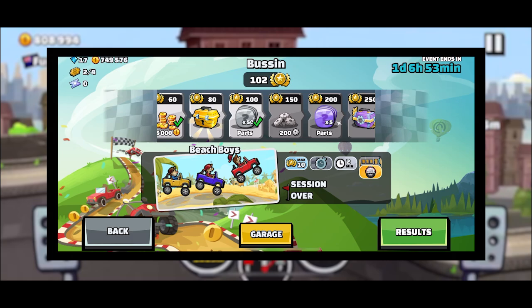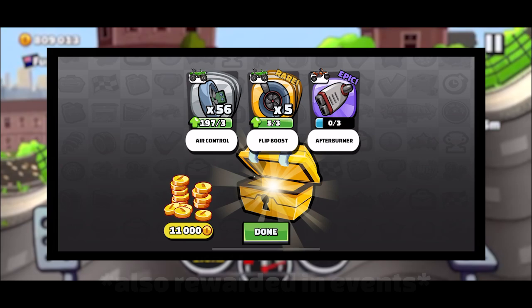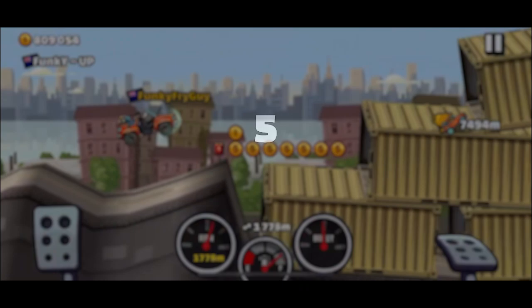Red chests are great. They are sometimes rewarded for winning a cup, but you can also get them instantly every seventh day you log in. This chest gives at least 9000 coins and has a 5% chance of a legendary part.